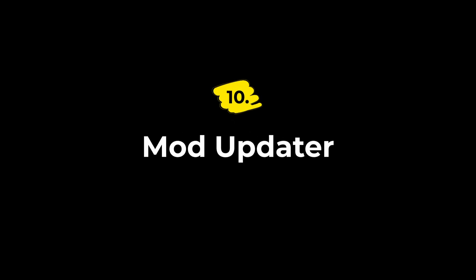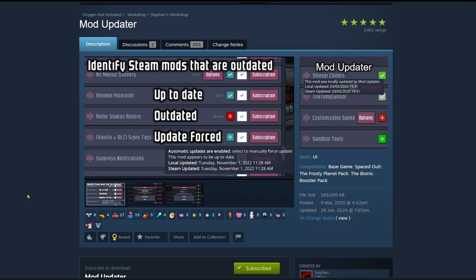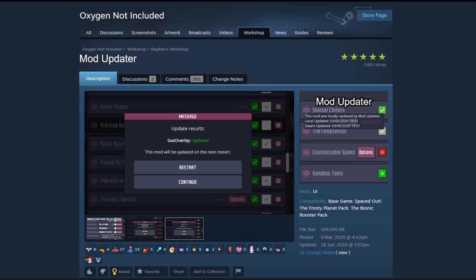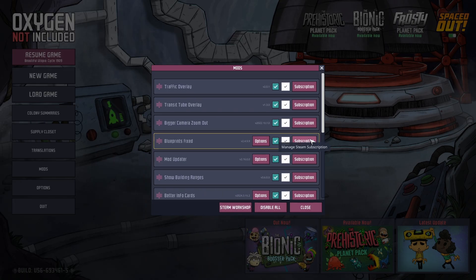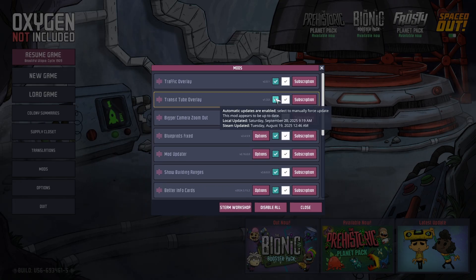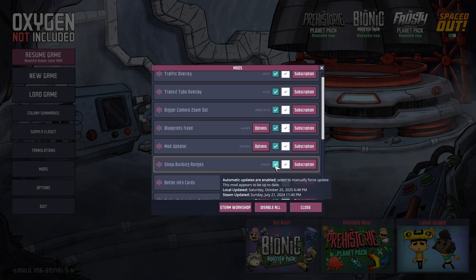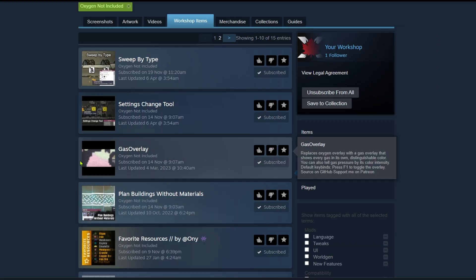And number ten is the Mod Updater, also by Stefan. This doesn't actually change any gameplay at all. It's a tool that checks your installed mods against the Steam Workshop and shows you what's outdated with a nice bulk update option. So if you run a lot of mods, this is how you keep things stable after game patches without playing 'which mod just broke my colony' every time Oxygen Not Included updates. So that's my lineup for this video.